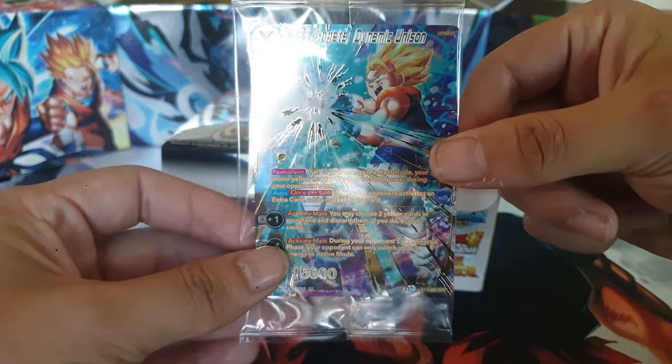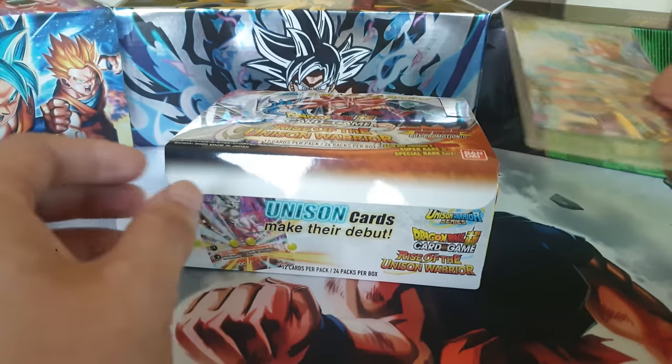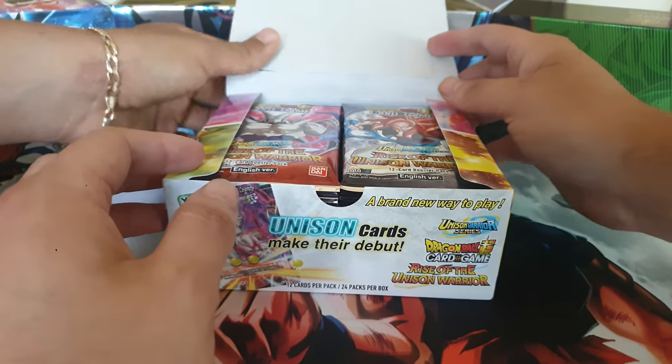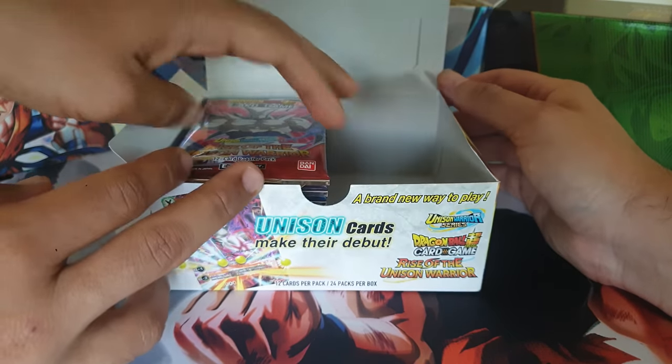Look at how amazing that looks — that was the highlight of the last video, the first box opening. What side do you want, C-Rawd? Let's continue. I'll get the left side, you'll get the right hand side. Let's see what we pull — maybe we pull the secret rare. We started off with a special rare.